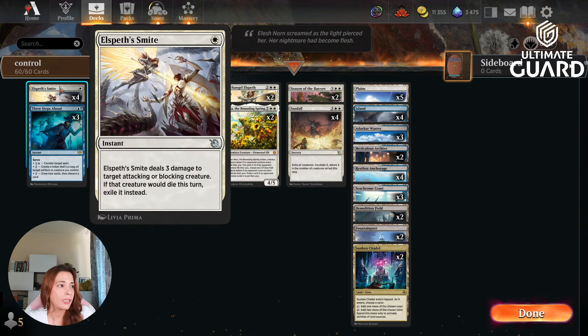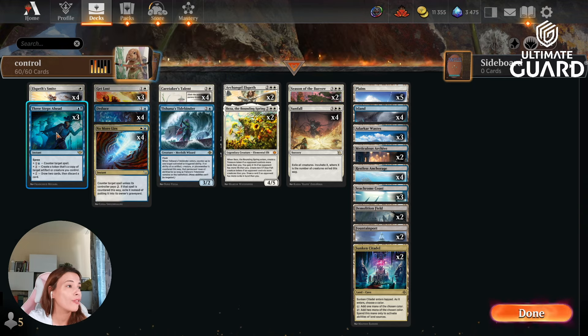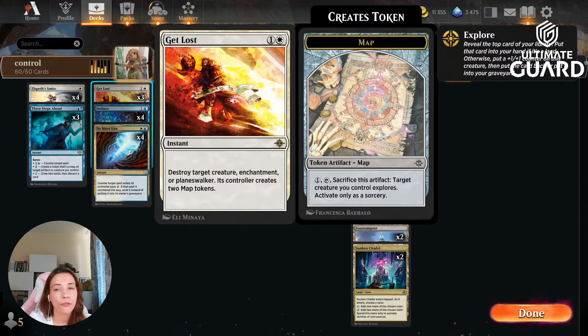We're playing four Elspeth Smite. I didn't think it was that great at first, but against Mono Red you need it — you need four of these. Mono Red is everywhere, aggressive decks are everywhere, and a lot of decks do something when a creature dies. So not only does this exile, it deals three damage to target attacking or blocking creature for just one mana. We have three Steps Ahead — it's blue-white control, we're going to counter things, and it also creates a token with one of the modes.